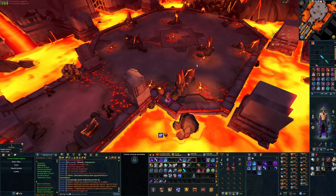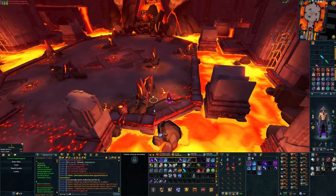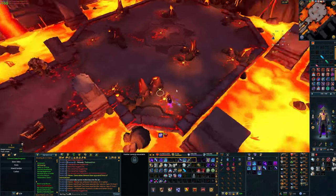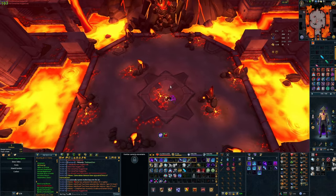You do have to be careful of the volcanic holes because they spit out lava-type stuff that does passive magic damage to you, but it's not really a big deal. So that's what we'll be doing pretty much throughout the whole Zuck fight.